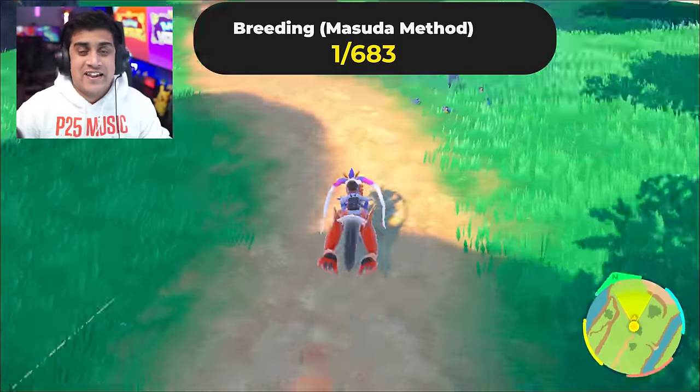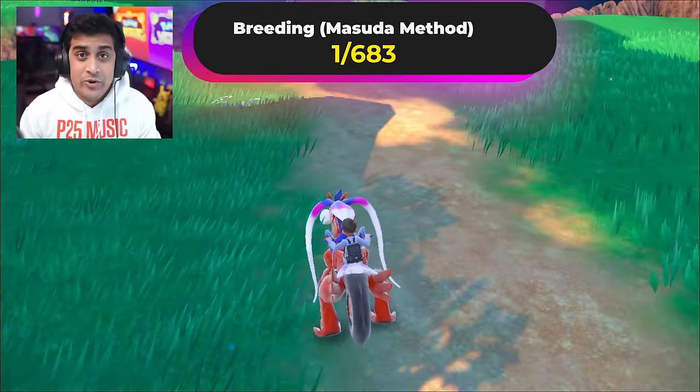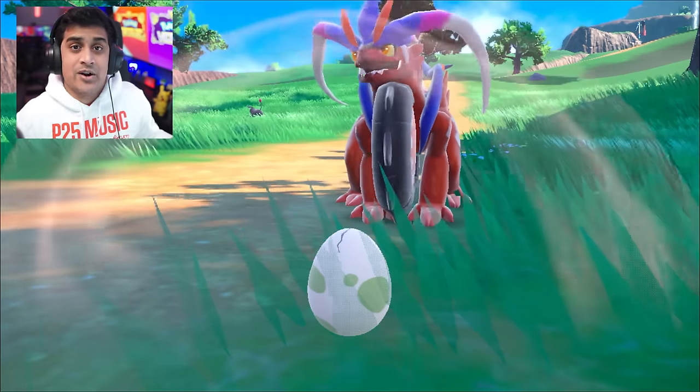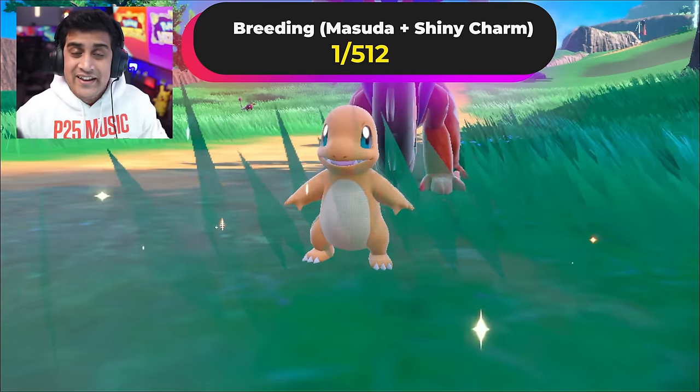The Masuda Method gives you a 1 out of 683 chance, which is very good even without a Shiny Charm. If you add the Shiny Charm on top of that, it brings you down to about a 1 out of 512 chance of getting a shiny.